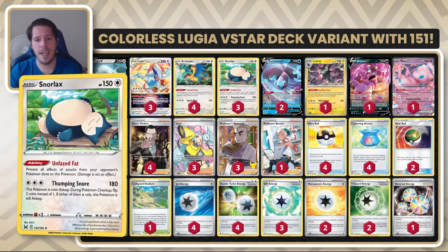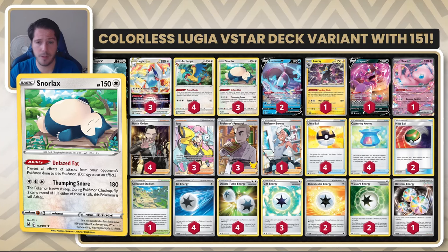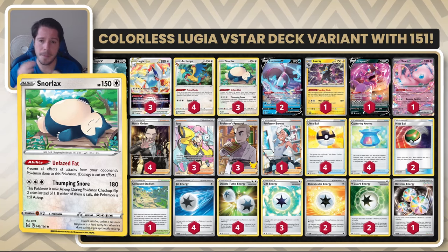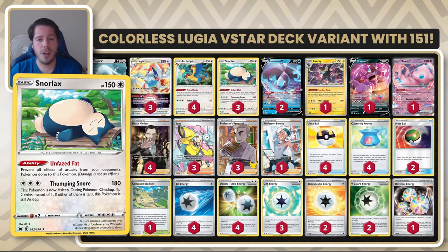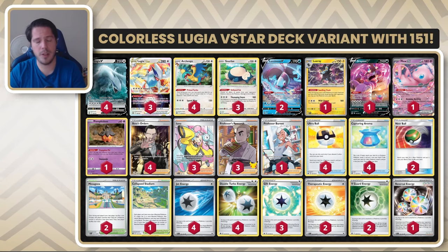Snorlax is a pretty powerful attacker. Thumping Snorlax does 180 damage. It's a bulky Pokemon with the ability On Face Fat, so you cannot put damage counters on it with Sableye or other things like that. With Therapeutic Energy, you can make sure that Snorlax does not stay asleep. You can almost treat this as a single-prize attacking deck.